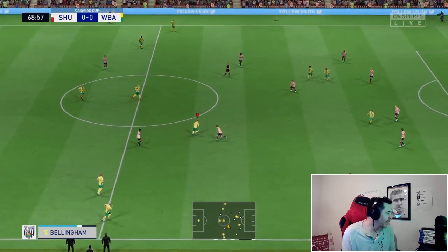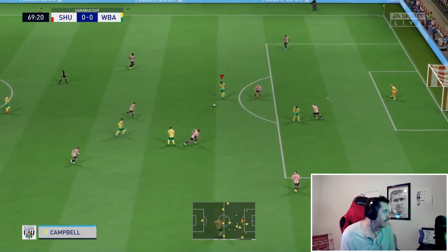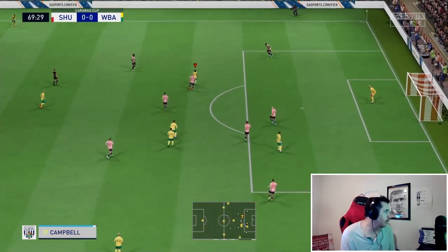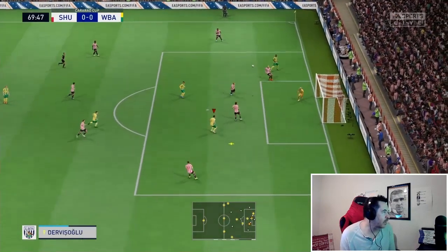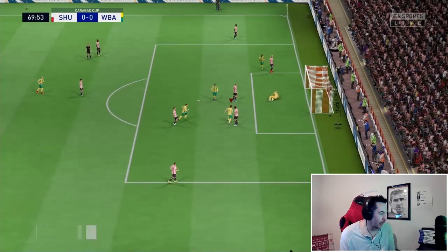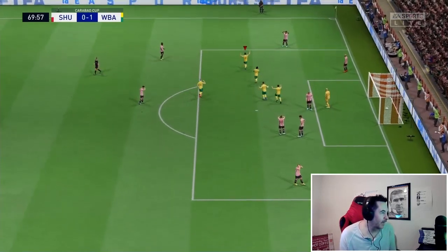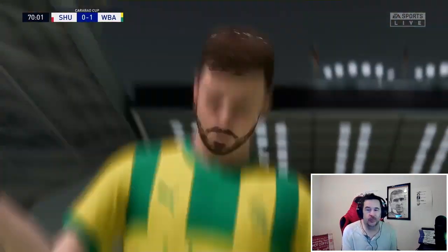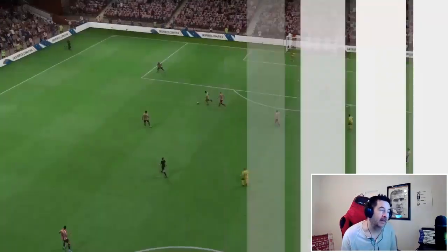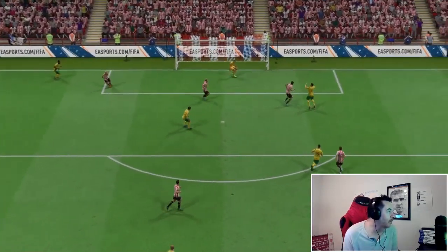With 22 minutes left, Bellingham drops the shoulder to get round Zoraga and plays it into Campbell. Therese Campbell gets into the box but instead of shooting, he lays it off — and look at this run from Devishoglu — he heads it into the corner and Jersey-back can't get back across. Really well played by Therese Campbell.